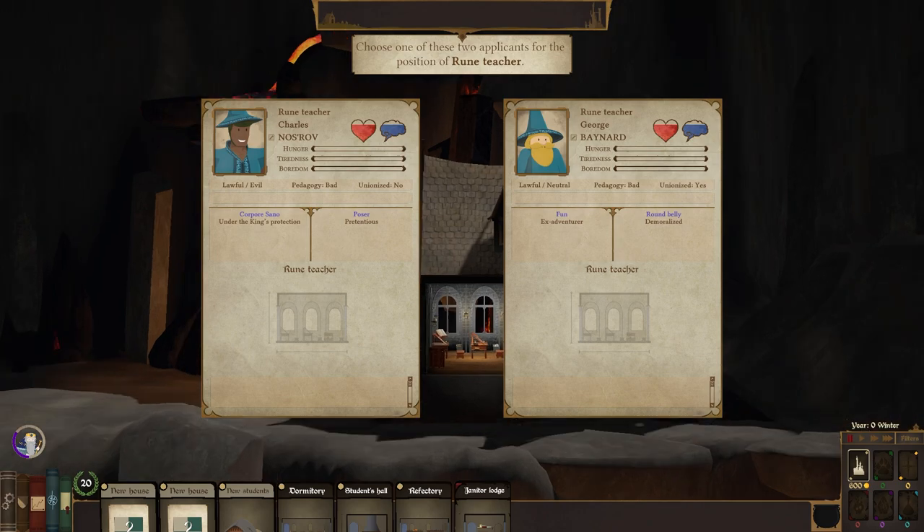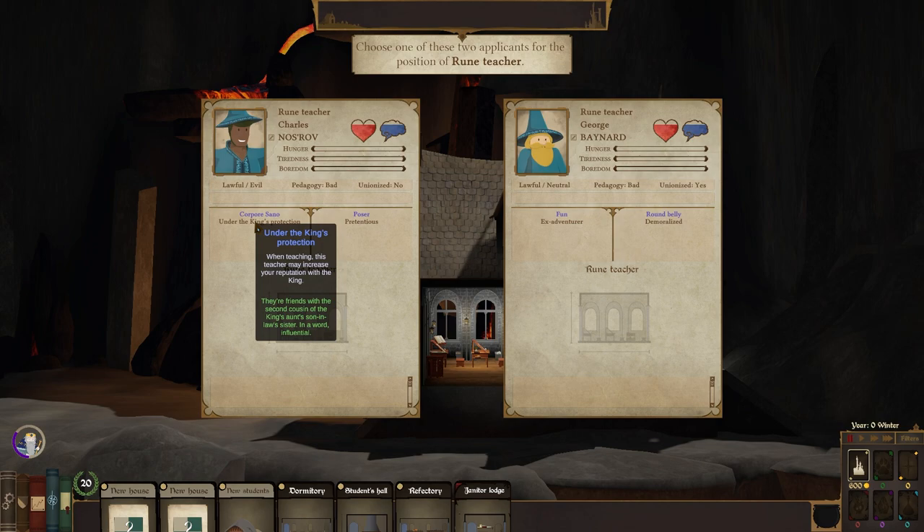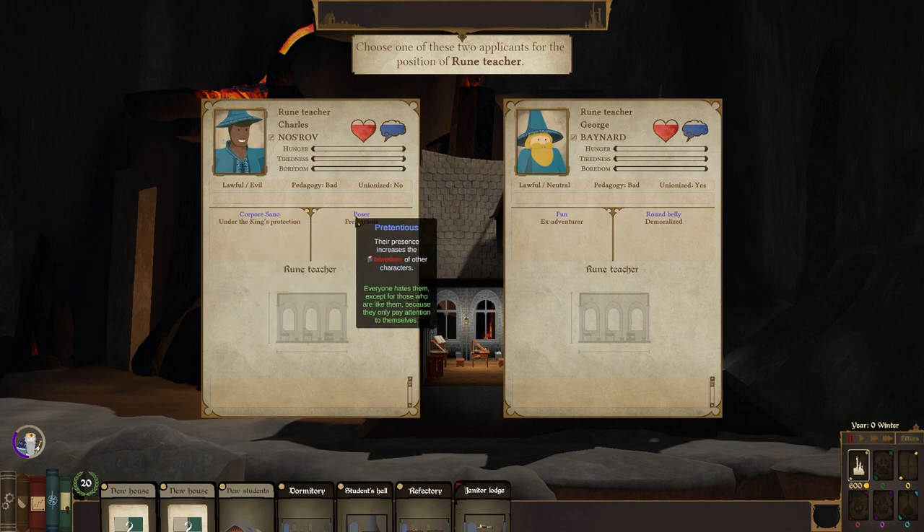We've got many names in game. An ex-adventurer who's fun with a round belly who's demoralized. They've both got bad pedagogy. Lawful evil, lawful neutral — you're unionized, so it costs more. Slows the growth rate of needs by 20%. Under the king's protection, when teaching, this teacher may increase your reputation with a king. That's almost always useful, because passive increases in reputation are super useful generally.